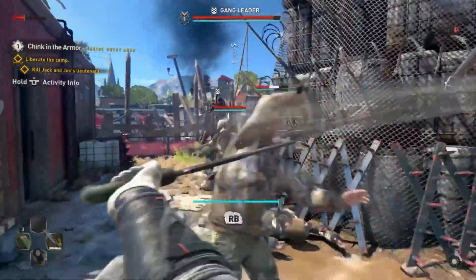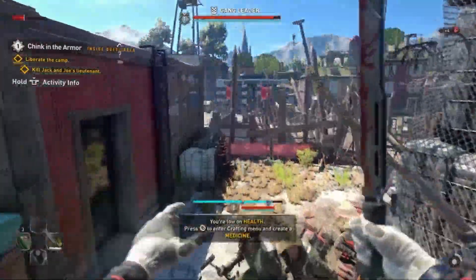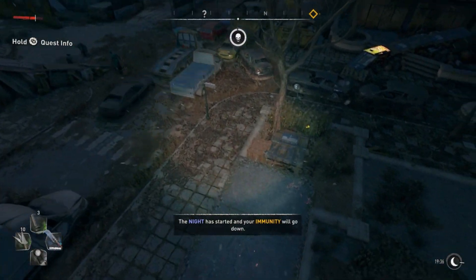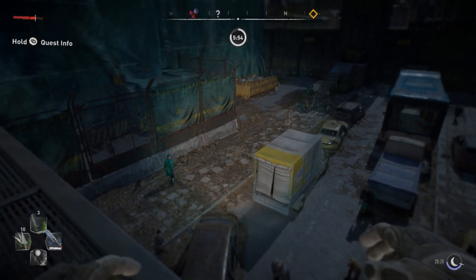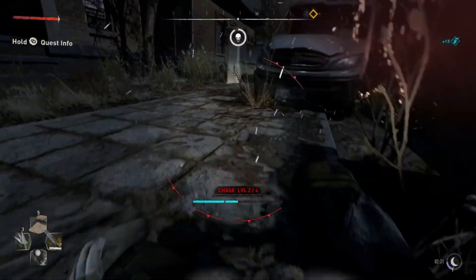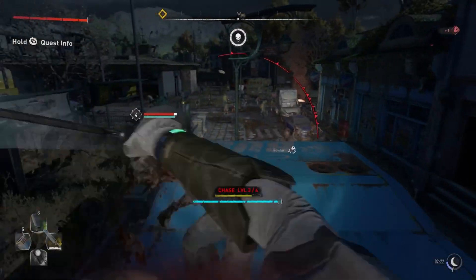After seeing the latest Dying Light 2 gameplay footage, many fans expressed their concern over the HUD and health bars above the enemies, but I've also seen a lot of people who are worried that the nighttime gameplay looks much brighter than the original game. It certainly does look brighter in the footage, but I think there are a few other factors to consider, so I want to show you some observations I've made after closer inspection and compare it to Dying Light 1 to see if there really is any noticeable difference between them.